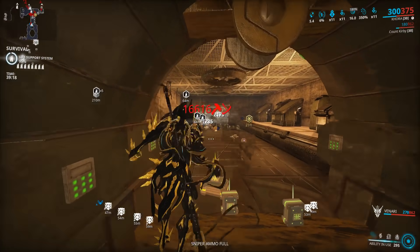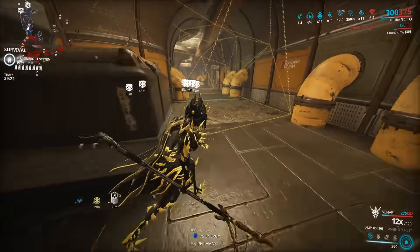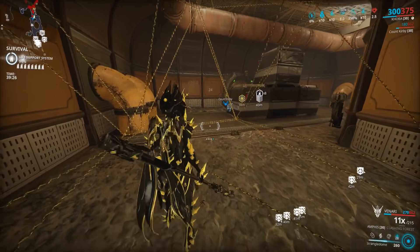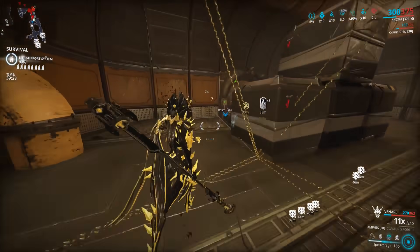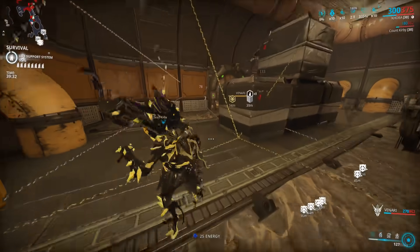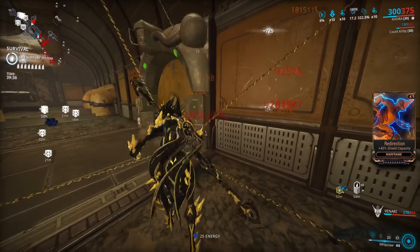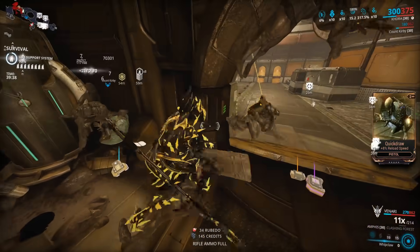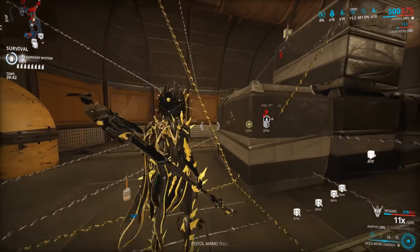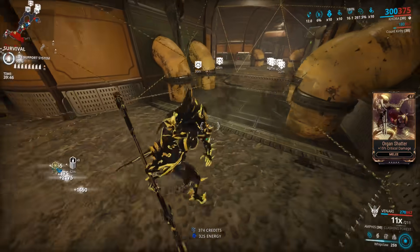You're going to be camping in a room - or you could roam around the map - but every time an Acolyte spawns, you're going to try to force the spawn into one spot. By standing on top of a box or in a corner, you're going to force the Acolyte to spawn in a certain area and stun and kill it instantly. You can either insta-kill it if you have enough damage, or stun it with Ensnare from Khora or the subsumed Ensnare ability. Kill the Acolytes in one spot, and don't pick up the Essence.